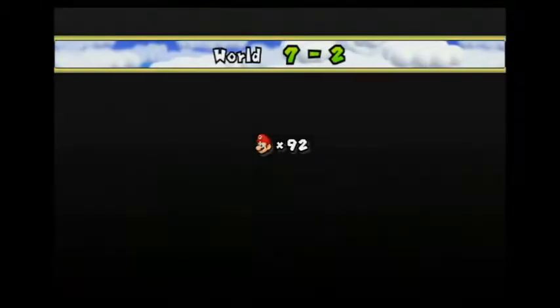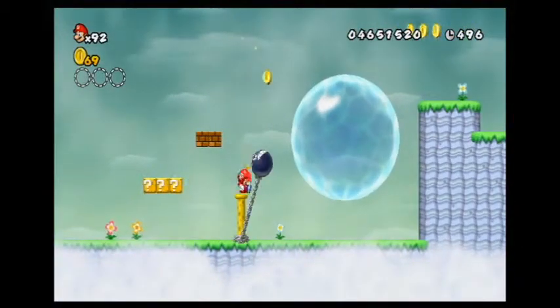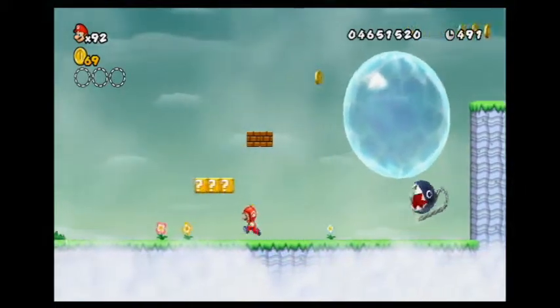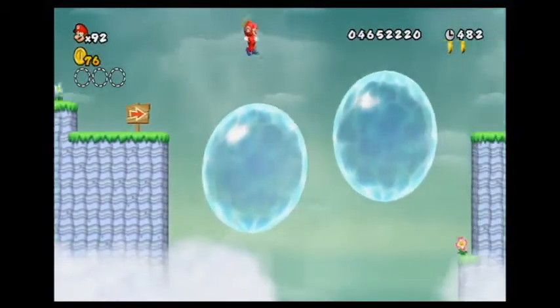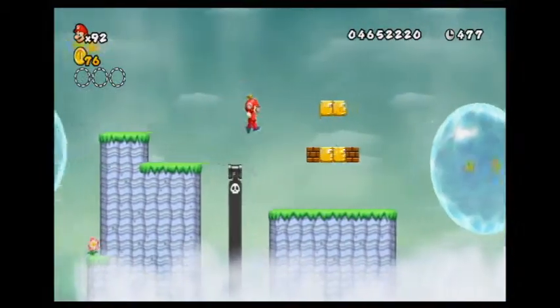Now we're going to World 7-2, and hopefully this is not as full of fail as last time. Oh look, a Chain Chomp and a water bubble — that was close. Not sure how good freeing him was. Let's just ignore physics in this level, cause clearly this is not how physics works.